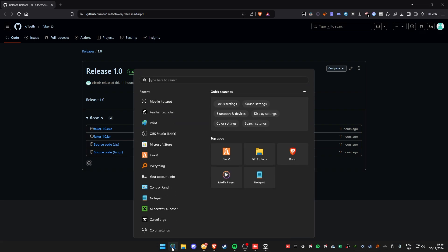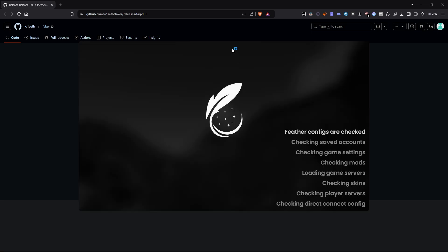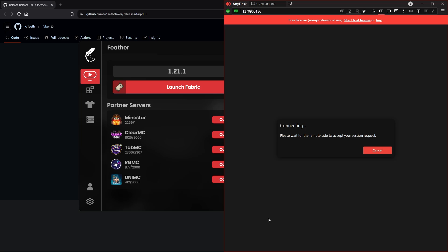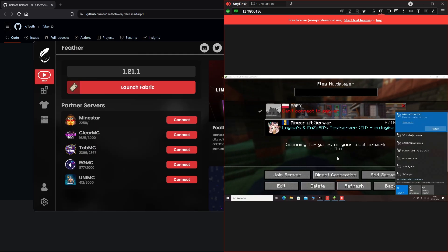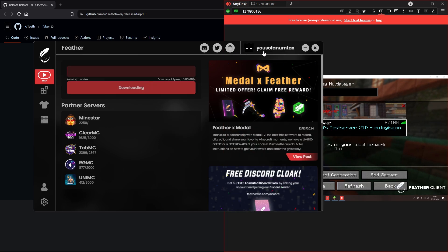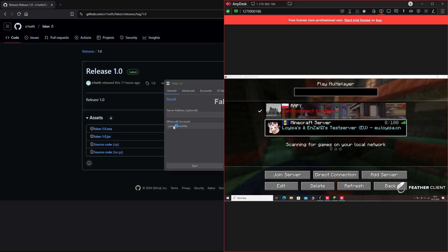Next, launch the Minecraft client of your choice. I'll be using Feather Client on both PCs, but it doesn't matter — you can use different clients on each PC. As you can see, my second PC is connected to my hotspot, and both clients are logged in with the same Microsoft account.